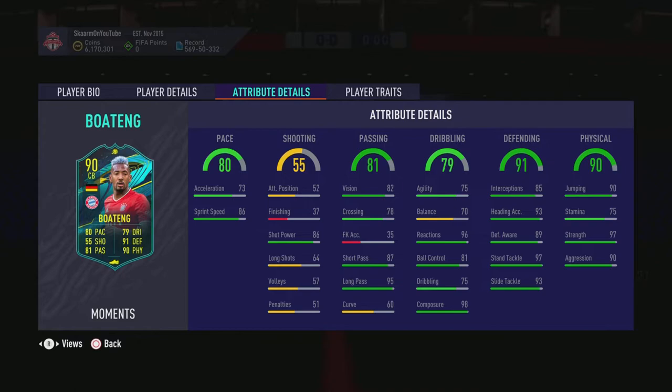When you look into traits he doesn't have anything going on there. Looking at the in-game stats, they do look very good. In terms of pace, you would probably put a Shadow chemistry style on him — that way you could boost that acceleration from 73 to 83, along with boosting that sprint speed, even though it doesn't really need the biggest of boosts. In terms of passing, he has great short passing.